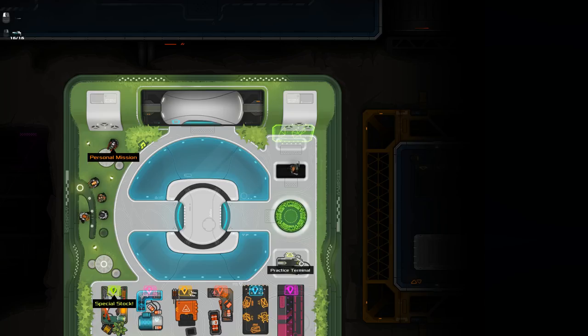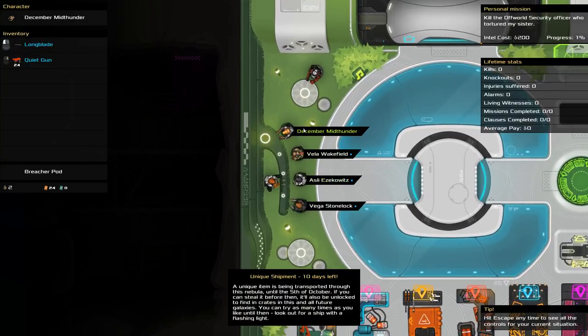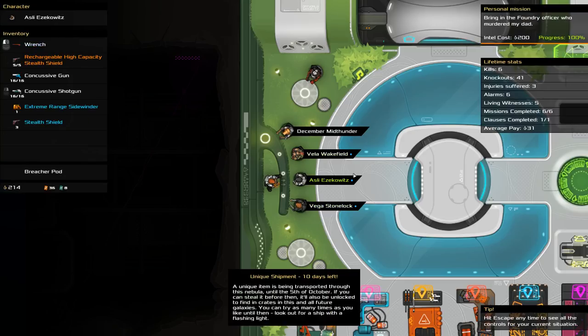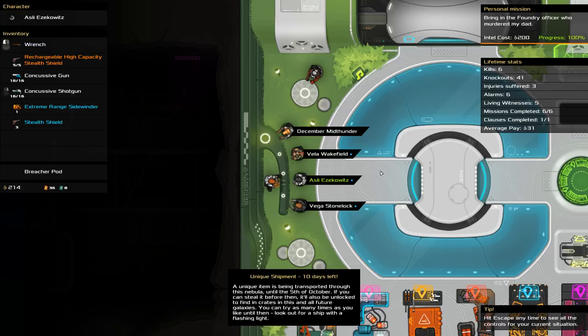Stuff we didn't touch on: multiple characters - you can select them at any time. We could start playing as December Mid Thunder if we wanted to. Assuming these characters live, you can come back to them at a later date. Maybe you want to swap as time goes on to take advantage of their unique starting weapons. Lots still to learn - I feel like I've barely scratched the surface. Consider this a recommendation for Heat Signature, a game that is extremely interesting. Not 100% sold on the visual style, but pretty much everything else I'm into. It's 15 bucks on Steam. If you enjoyed the episode, click the like button, subscribe if you want to see more. Thanks for watching - see you next time.